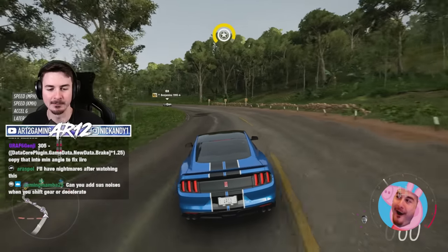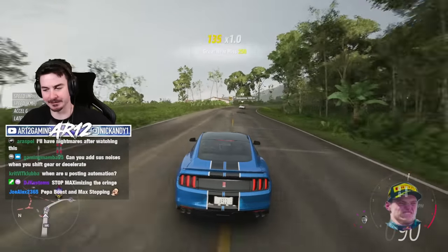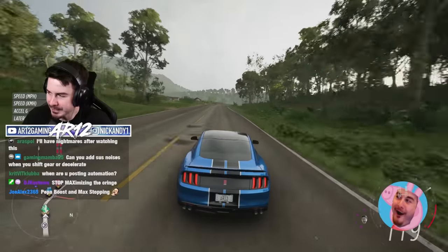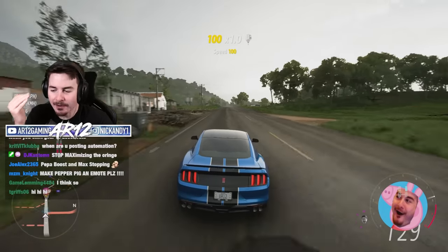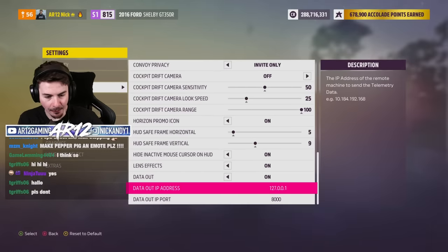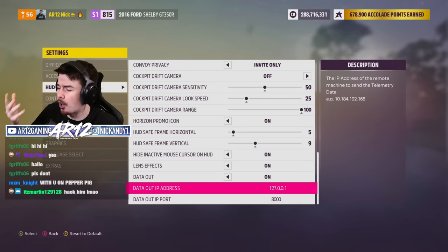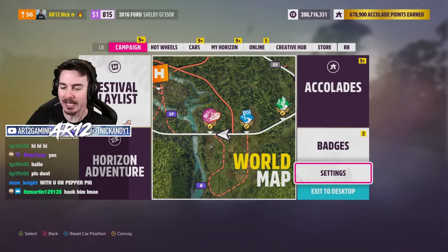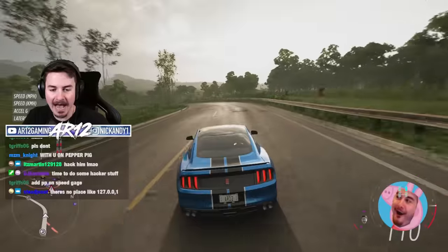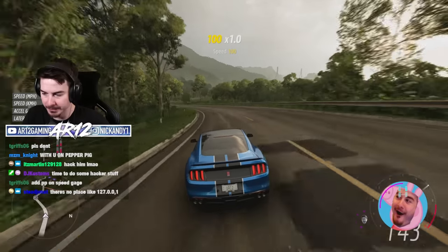The last thing to address: can you get banned for doing this? No. The developers actually encourage this kind of stuff. It was back in Forza Horizon 4 where they added the ability to have data out. In your settings, go to Data Out, put in this IP address and port — not a real external IP, it just goes to your own computer. Once you put in that information, it talks to SimHub and that's how all of this works.